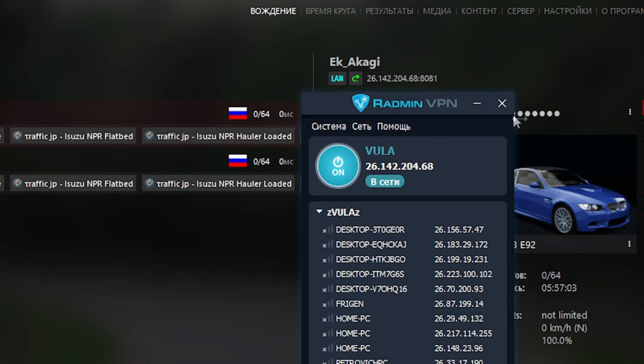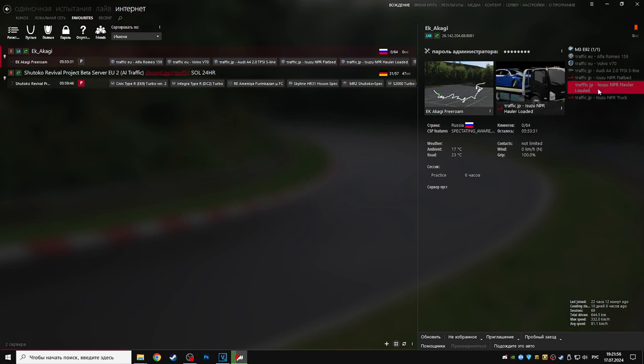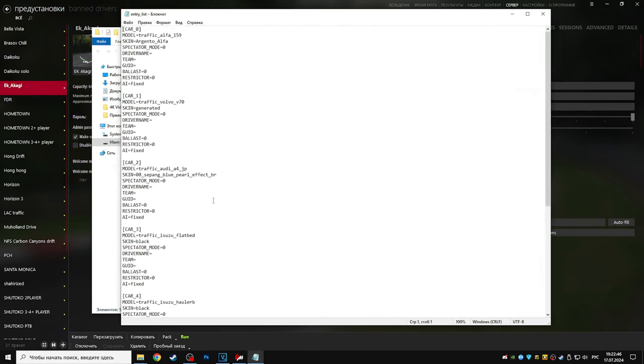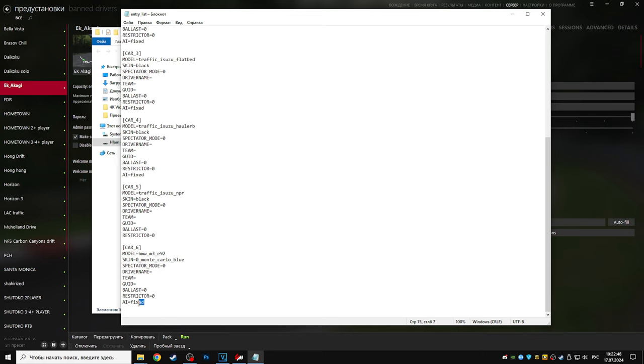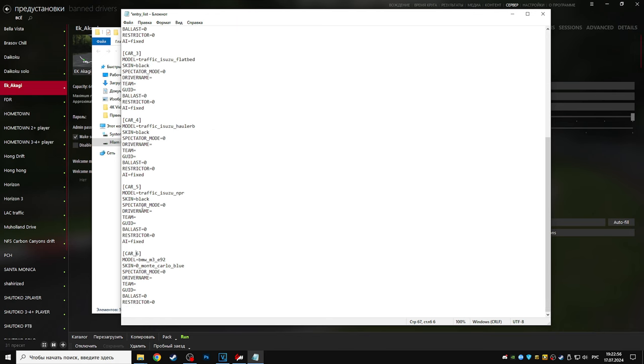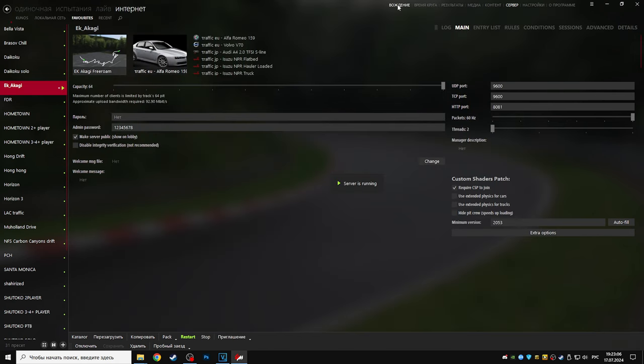В списке машин трафик должен быть недоступен для выбора, а ваши автомобили — доступны. Если же при добавлении машин что-то забагалось и трафик стал доступен для выбора: отключаем сервер, заходим в каталог, открываем Entry List. В конце всех машин с трафиком должно быть прописано AI Fixed. Где не прописано — прописываем, со своих машин убираем. Сохраняем, перезапускаем сервер — готово.